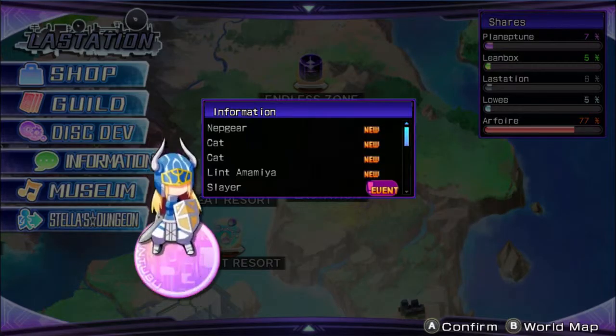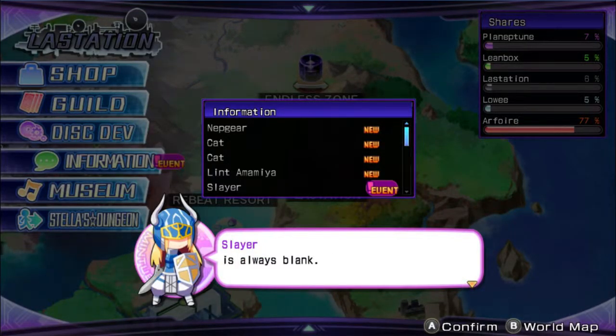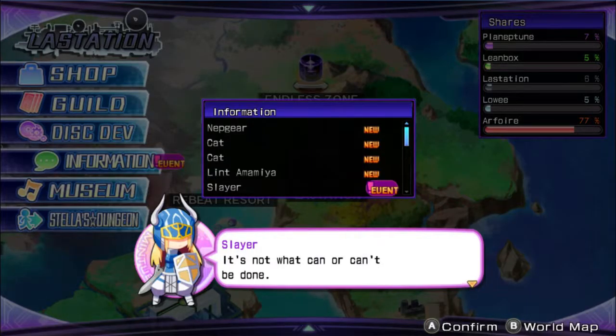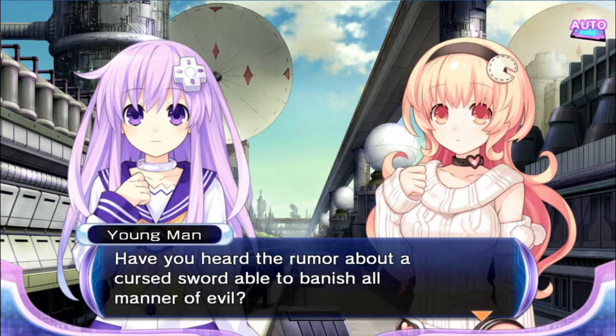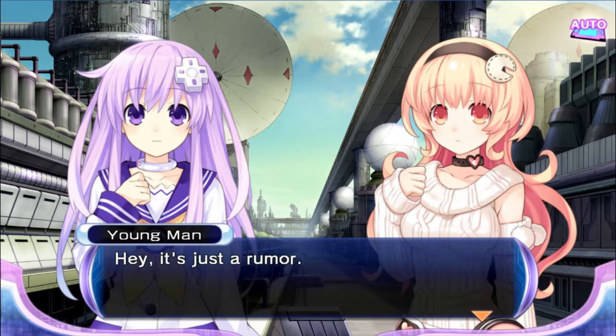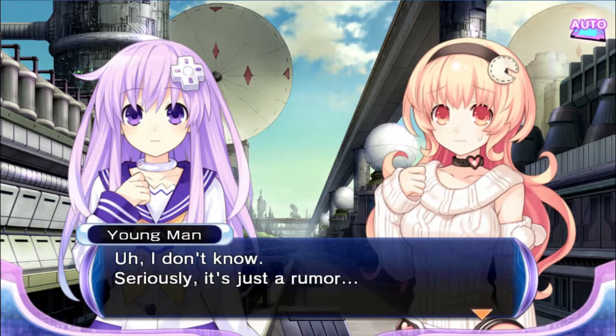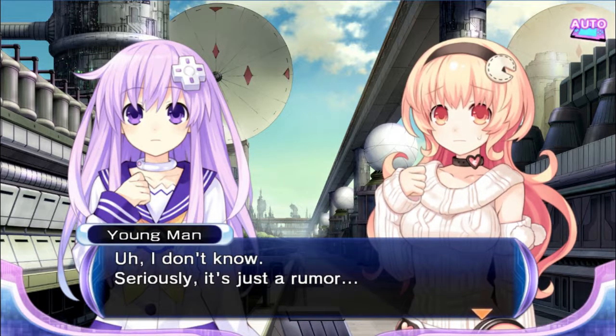In Chapter 2 there were certain events that I told you in the original playthrough to save for New Game Plus. We're going to look at those events right now. In order to get the Conquest ending you have to go and grab these events. The Lastation Slayer one actually appeared for me once the world opened up. I believe this one actually disappears after Chapter 3 starts — I'm probably wrong about that — but I think this one disappears earlier than the other two.